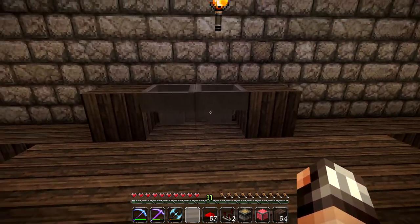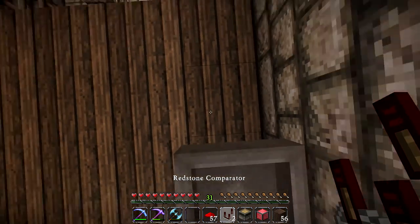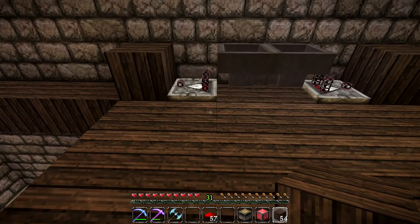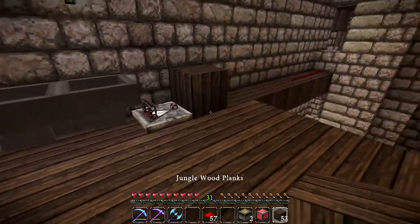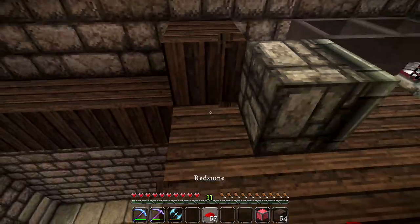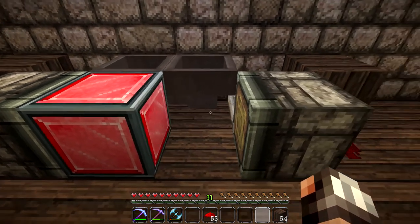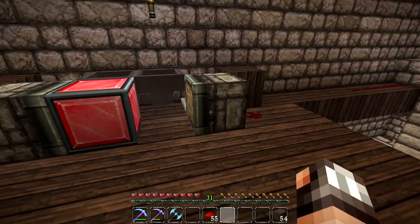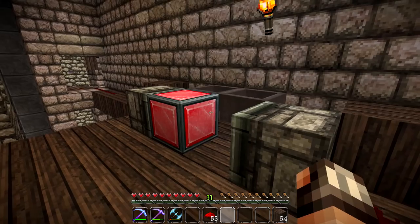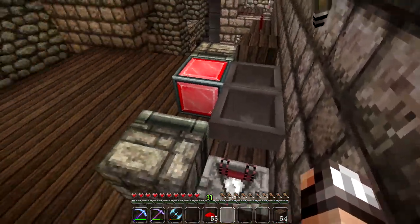We are going to start by making the hopper clock. I believe it's made like this: two hoppers go directly into each other. Then you stick a redstone comparator on each side of the hoppers facing in this direction. On the end of each comparator we stick a block. Next to the comparators we stick two pistons — one on each side. Then a little bit of redstone on either side of the pistons. And the last bit is adding a redstone block into this array. And there we have it — the very first hopper clock of this survival series. I hope I've set it up correctly.